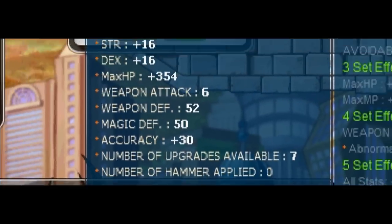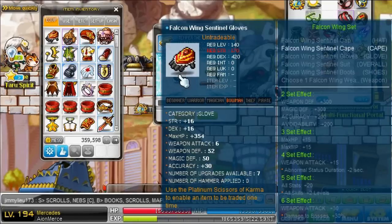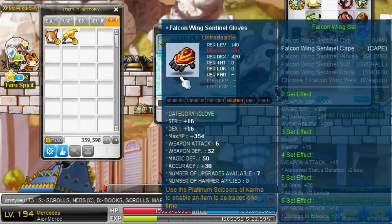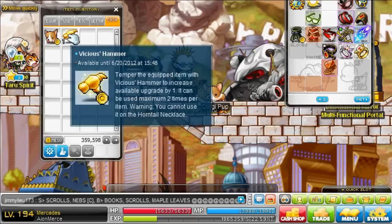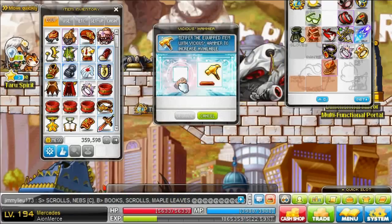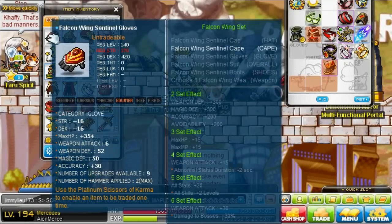So right now my glove has 7 available slots, and with these 2 hammers I can make it 9. The 7 is going up to 9. I used the first one — this is 100% chance it will work, it's not like this is a scroll. See, now it's 8 available upgrades. Then you hit upgrade again, and there we go — 0 upgrades are left, I can no longer use hammers on this. See, it says the 0 is now a 2, and in parenthesis it says max.